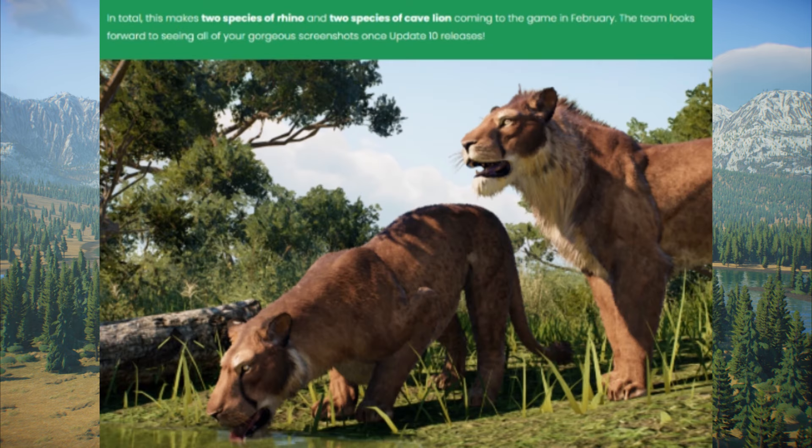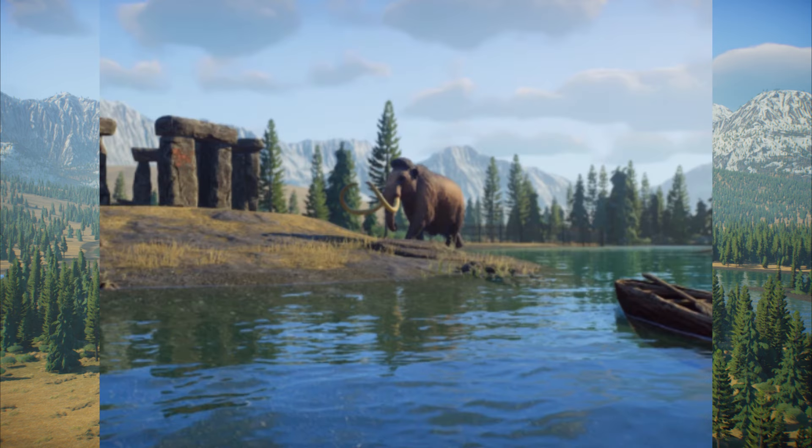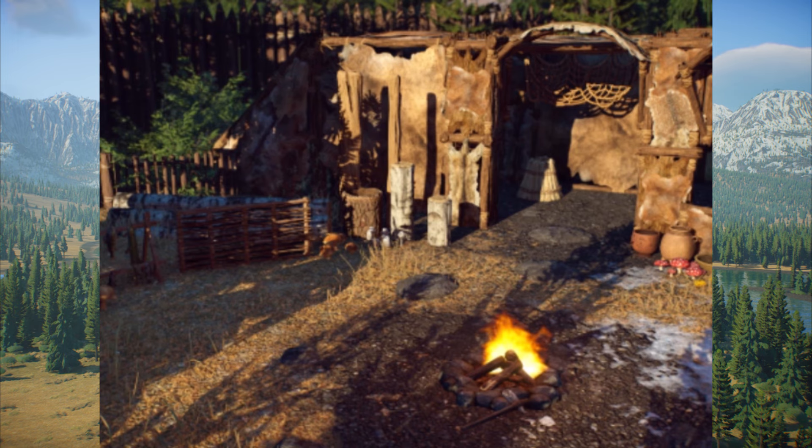So we're getting two species of rhino and two species of cave lion. And along with all these Stone Age animals, we also have a Stone Age theme with lots of new building materials to help add a bit of character to your park. You can see here we've got a bit of a Stonehenge going on and some caveman huts made out of hide.